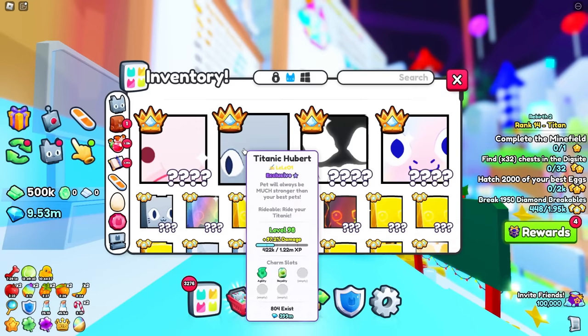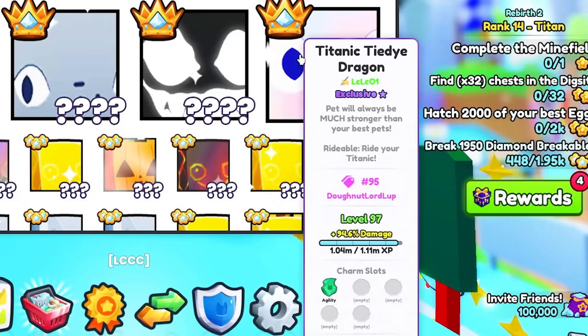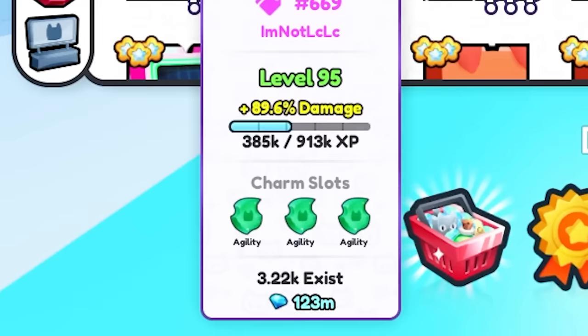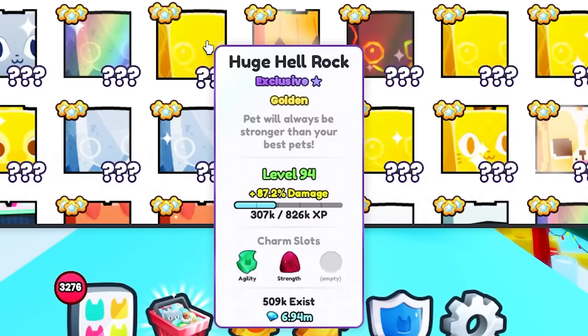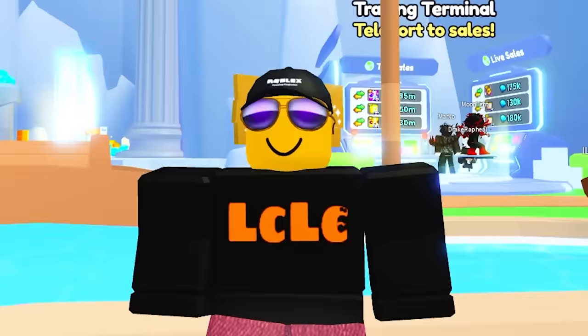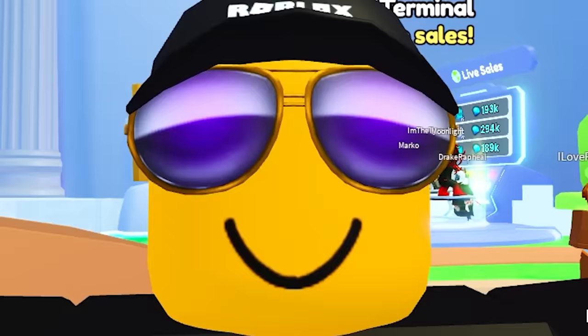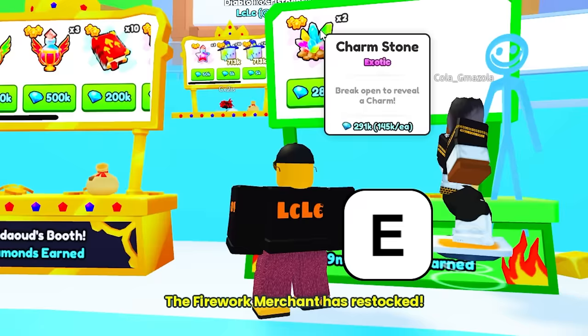A lot of my pets are missing Charmstones completely. My Titanics have got some charm slots equipped, but a lot of them are empty — such as the Titanic Nightmare Cat, Titanic Tie-Dye Dragon, and this one's got three agilities, which is just dumb. Some of my most powerful pets could do with some extra charms. So when I open 101 of them, I'm going to equip them all. Out of 101 charms, how many good ones are we going to get? Let's find out.